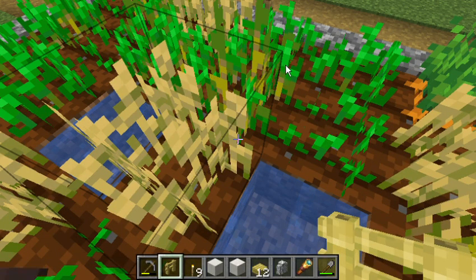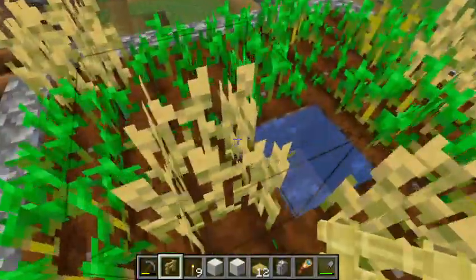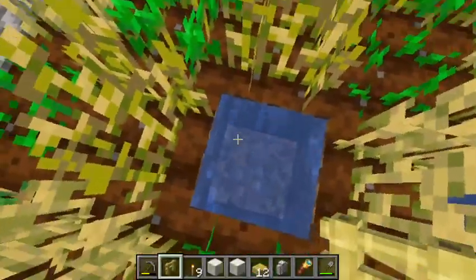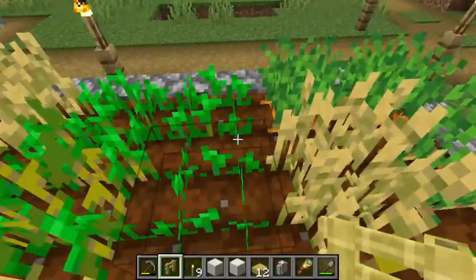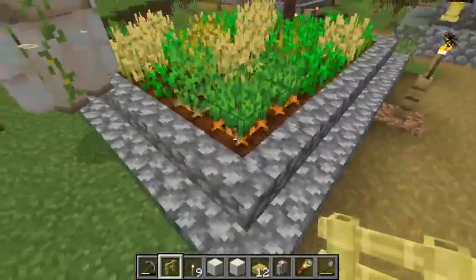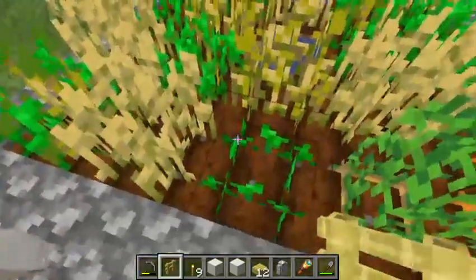This is going to be a quick and simple one: how to use wood platforms as part of building a garden plot. There are actually several interesting things you can do, like replacing the sides with platforms — and the water won't really care.